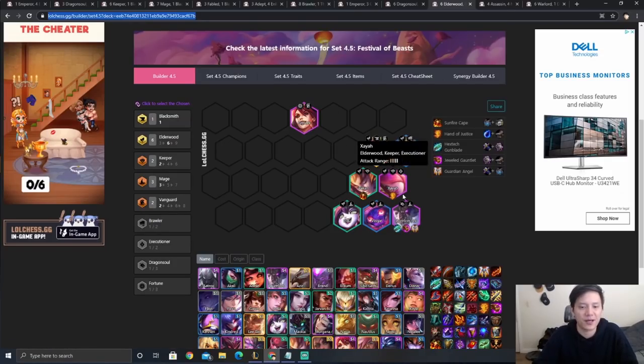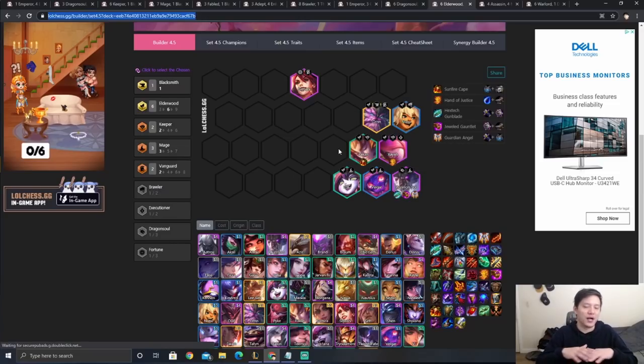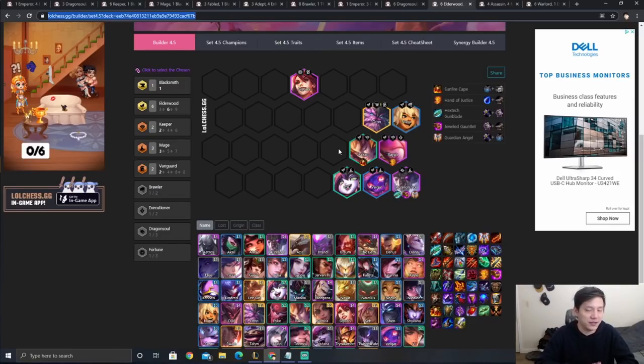Next is the Elderwood Azir comp — another three-Mage Azir variant. I'd only play this comp if I have an Elderwood spat, because this comp is not that strong right now and you're basically playing for top four unless you have the Elderwood spat on Azir.